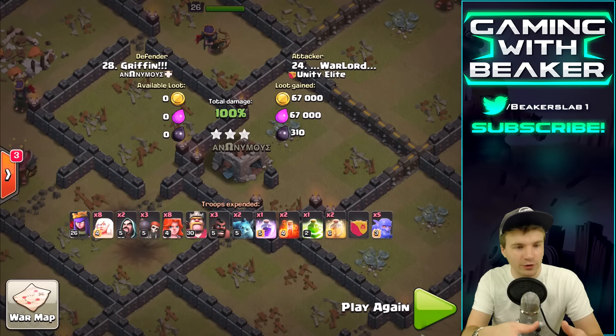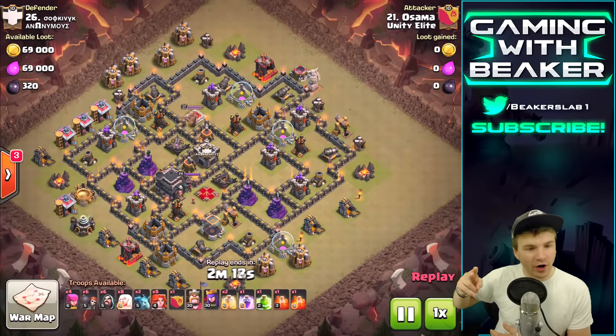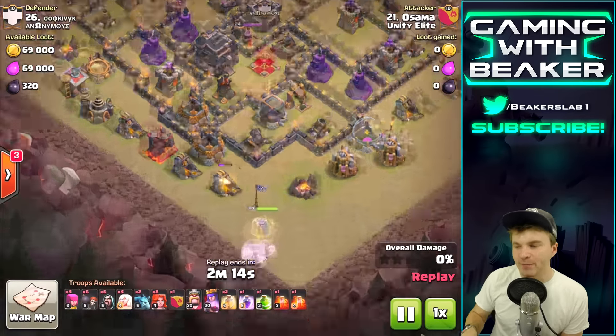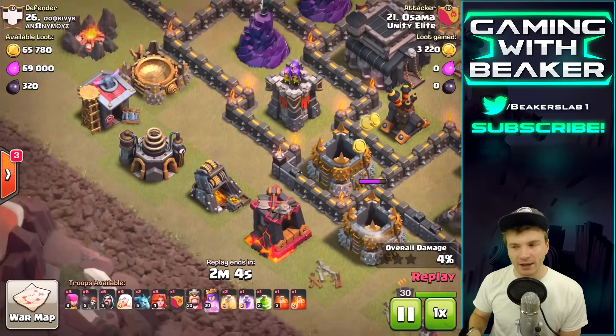If those bowlers stay alive they'll do a lot, and same with the queen. There are a couple valks up there and three hogs - three hogs can actually do quite a bit by themselves with a heal spell. They're gonna take out that wizard tower then probably step up to the Elixir Collector and the air sweeper. All of a sudden this is looking like a three star - the base is kind of surrounded, the queen's at the top, the bowlers are at the bottom.